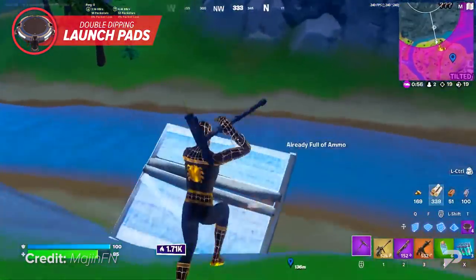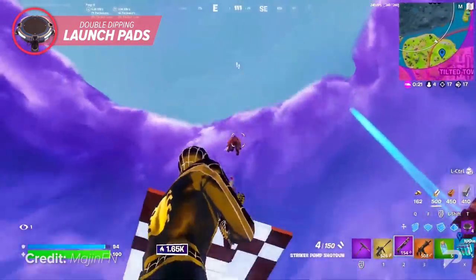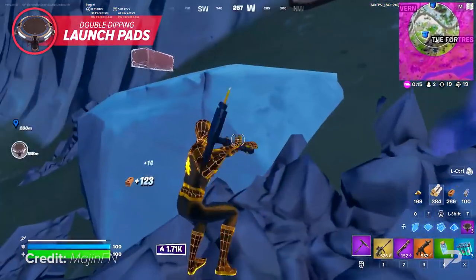In some situations you can even triple dip on launch pads if the positioning lines up correctly. You just want to make sure you have at least 60 HP when using this technique, or else the storm damage could grief you pretty badly, especially if you aren't carrying any white heels — which is actually what we're going to talk about next.